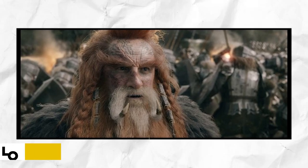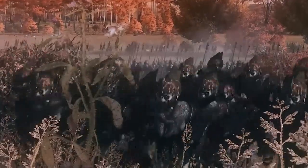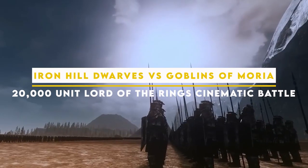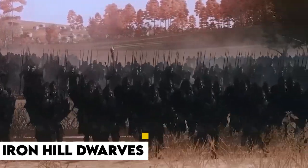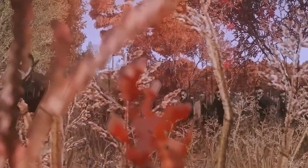With a force of 5,000 Iron Hill Dwarven soldiers, Lord Dayan led the assault, driven by the desire to restore the glory of Moria. The odds were stacked against them as the enemy forces numbered between 15,000 to 20,000, significantly outnumbering the Dwarves. However, the Iron Hill Dwarves possessed superior skill, armor, and weaponry, believing that these advantages would level the playing field.